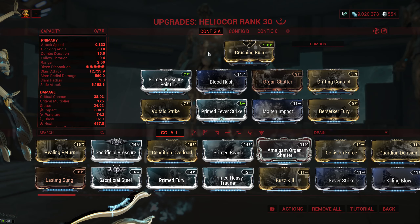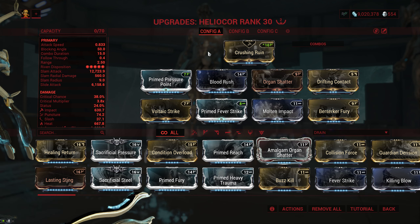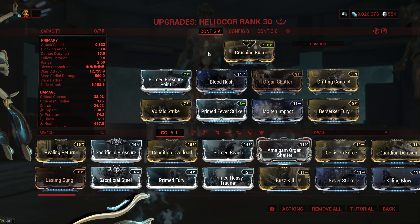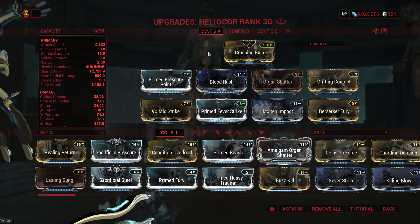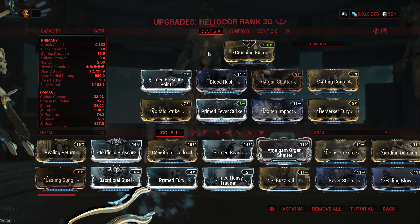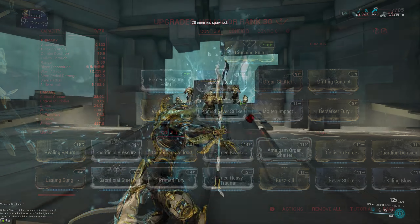Because of the stats of the Heliocore, I would recommend going with what I would refer to as a hybrid light build, where you basically just focus mostly on crit but you add in a little bit of extra status via Drifting Contact and one dual stat mod. The combo I like the most is to run Voltaic Strike with Prime Fever Strike for Corrosive and then just Molten Impact for a bunch of extra heat. This gives you a 24% status chance so you're gonna land a status effect roughly every 4 hits.